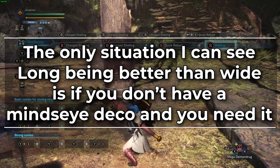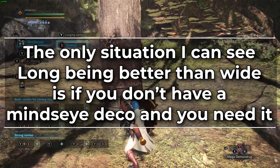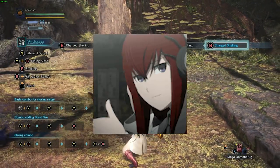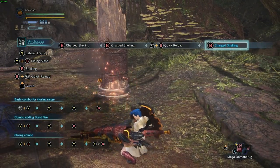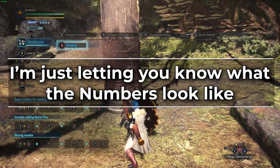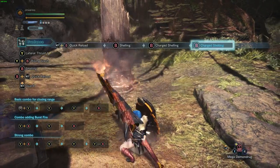The only situation I can see Long Gunlance being better than Wide Gunlance is if you need to do a shelling-primary style but you don't have a Mind's Eye deco and the matchup you're fighting might cause you to bounce if you use Wide Gunlance pokes. Now I'm not trying to put down players who like Long Gunlance — if you find it fun, great! It's a game, enjoy yourselves. One of my favorite meme builds is a Sleep Greatsword and that sure as hell isn't max DPS. I just find it funny to TCS wake up a monster 3 times in a row to kill it. I'm just letting you know what the numbers look like, and the numbers say that Long Gunlance really needs a buff because it's literally a meme right now — but memes can be fun.